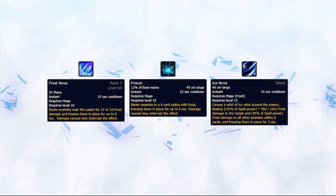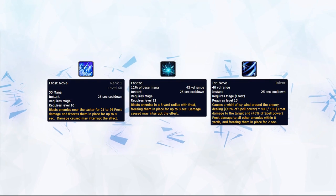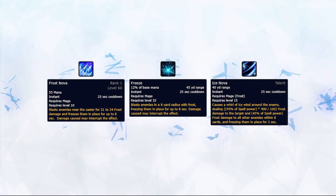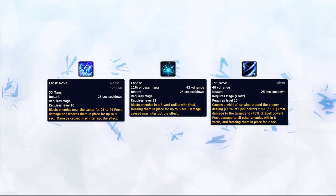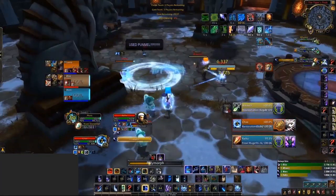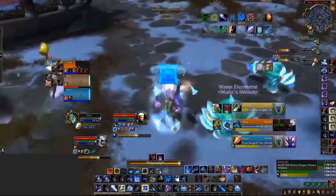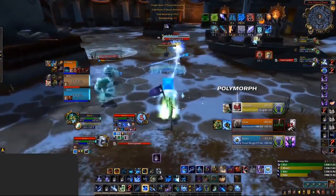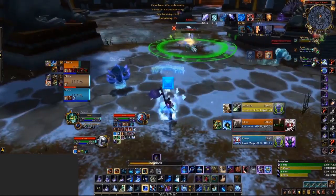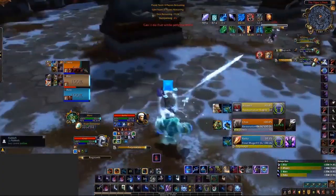Frost also has an abundance of Roots: your normal Frost Nova, Pet Nova, and even Ice Nova. The standard use of Roots is as a tool to kite melee — for instance, if you're getting trained by a Rogue, you can Root him with one of your Roots, and if he gets Dispelled, simply Polymorph the dispeller. Polymorph and Roots should be interchained to keep targets locked down and peeled. You can also use Roots the same way on healers — if a healer has no Dispell, Root them behind the pillar so they're unable to heal their team. Roots can also be used to secure follow-up crowd control.